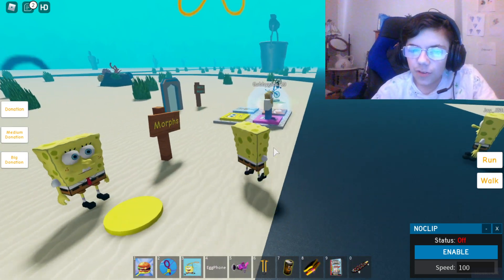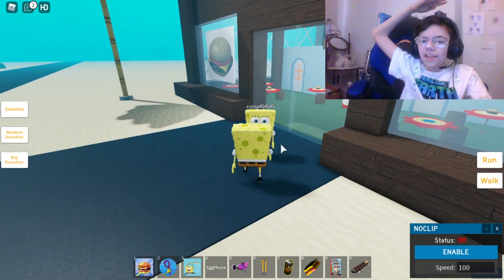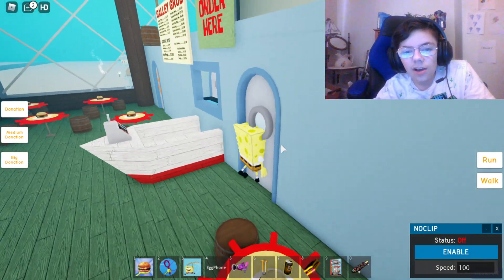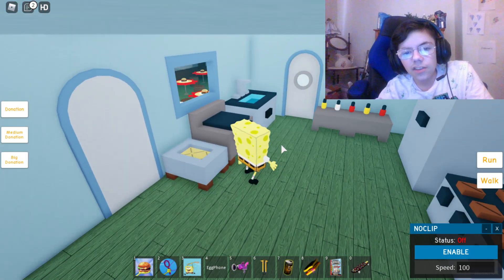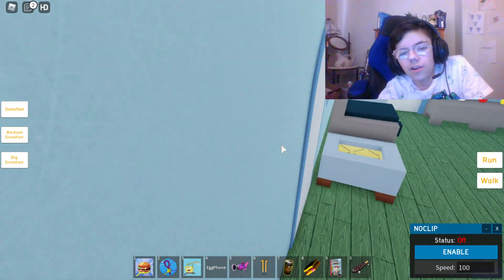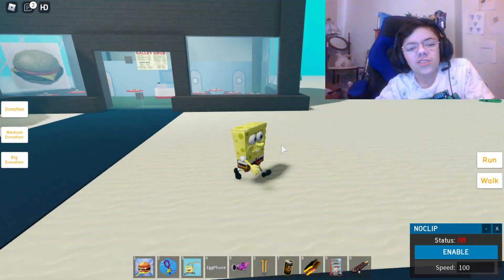Alright, let's go work at the Krusty Krab with SpongeBob. They should add a morph for SpongeBob that has a chef hat. Actually, I want to be a squirrel. No one's really working here so I can't really do anything.